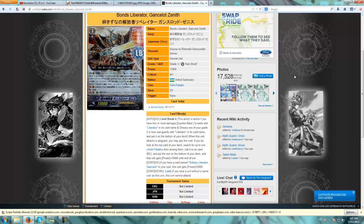The conditions aren't really a big thing. Here's the effect: when this unit attacks the Vanguard, you may pay the cost. If you do, look at the top card of your deck, search for up to one Gold Paladin from among them, call it to an open rear-guard space, put the rest on the bottom of your deck, and that unit gains power plus 10,000 until end of turn.